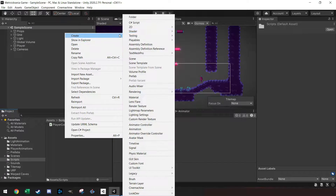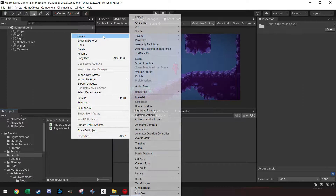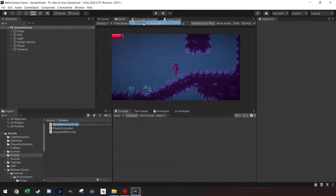Let's create a C# script — it's important to get the name right on the first go. Let's make one script for each upgrade, so we'll make two scripts: one for the double jump and one for the wall jump. Let's name them 'UpgradeWallJump' and 'UpgradeDoubleJump'.